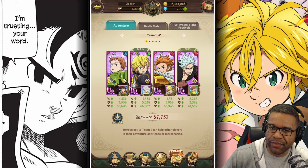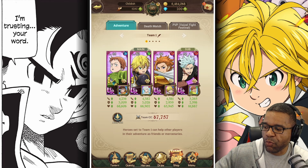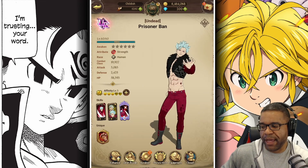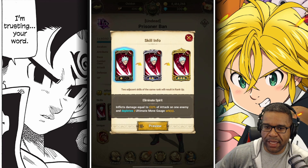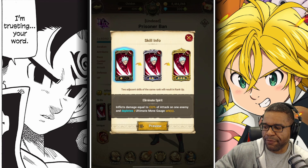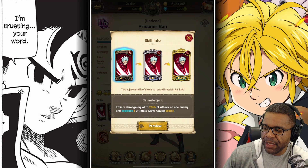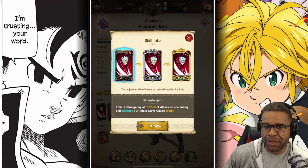I know you guys are going to be like, 'you got green Meliodas.' Well, technically all of us do — we just have to use our friendlist. But literally it was not green Meliodas. The one unit that was so clutch in getting this done has to be Prisoner Ban. Skill one here is an ability that we can use so many times because we don't have to really focus on evolving it to rank two or rank three. The first version is all we actually need. Eliminate Spirit inflicts some attack damage, but that's not the important part.